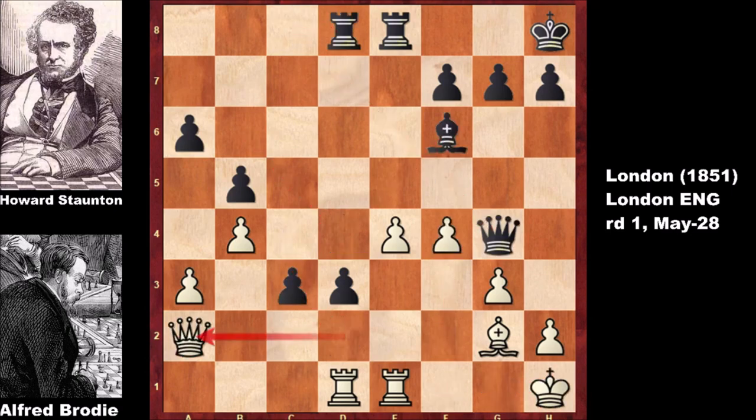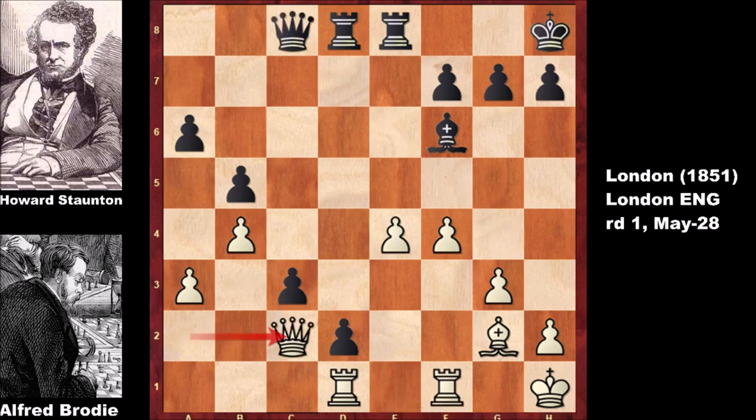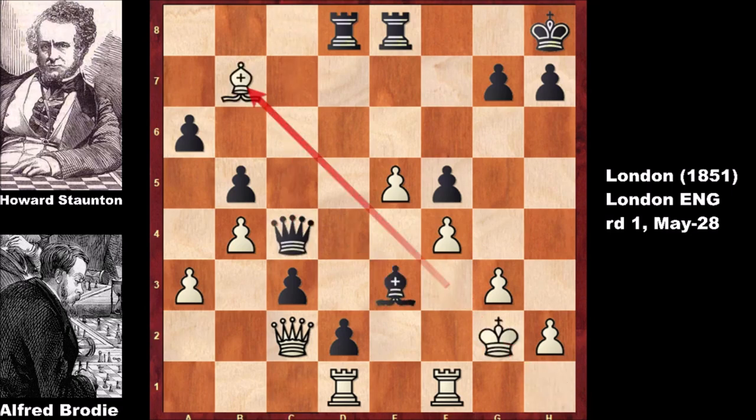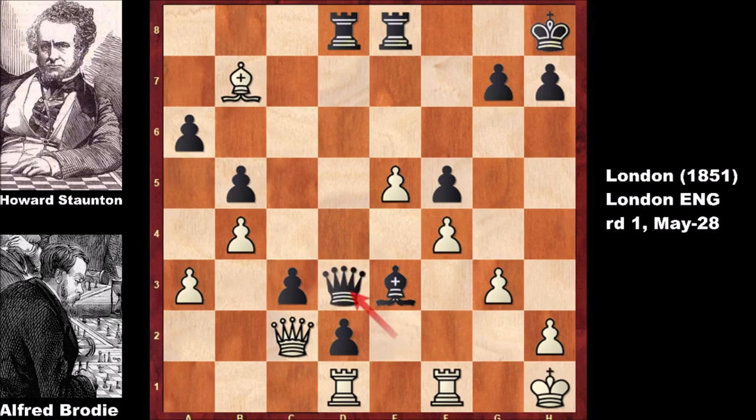Stanton is slowly intensifying the pressure: queen to a2 and d2. Stanton's two connected passed pawns are decisive, and white has to be careful — this is losing, and white may have to resign. After rook to f1, we have queen to c8, queen to c2, bishop to d4, e5, f5 by Stanton, bishop to f3, bishop to e3, and king to g2 — checking the king.